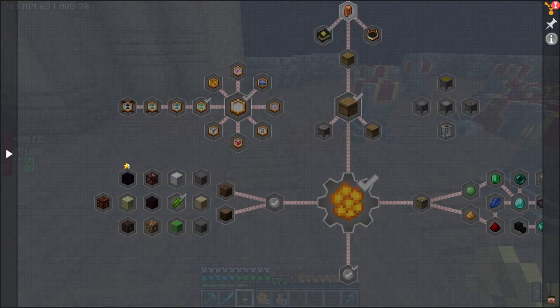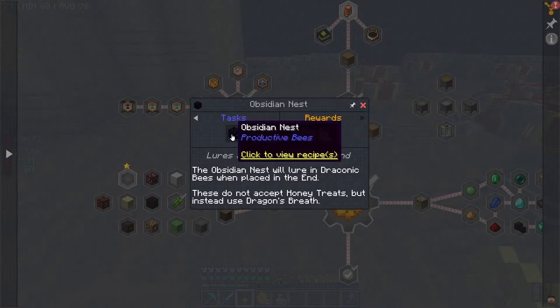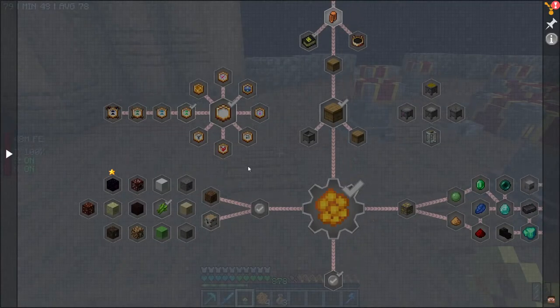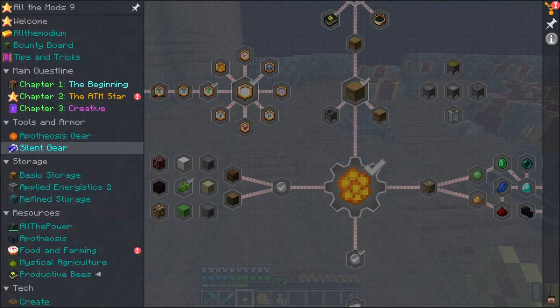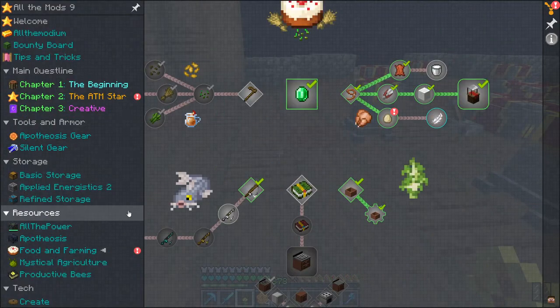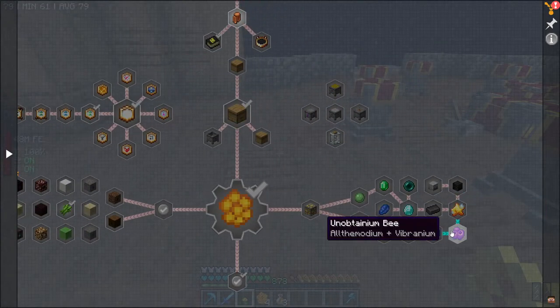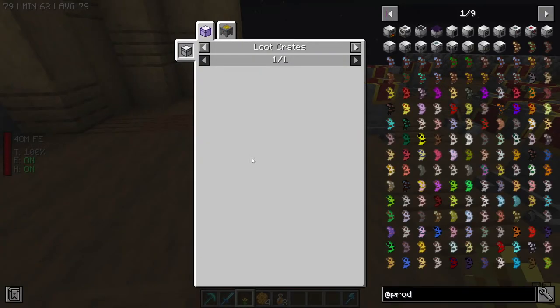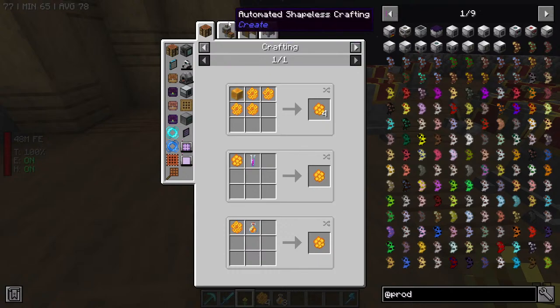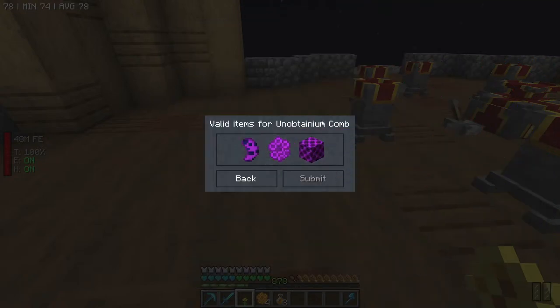What is this? Why is there a star? I wonder if it's telling you that you need that for the All The Mods star or something — is there anything else like that? I genuinely haven't paid attention enough probably for seeing that. But I know we have like the Unobtainium bee, which is something I want to try and obtain.